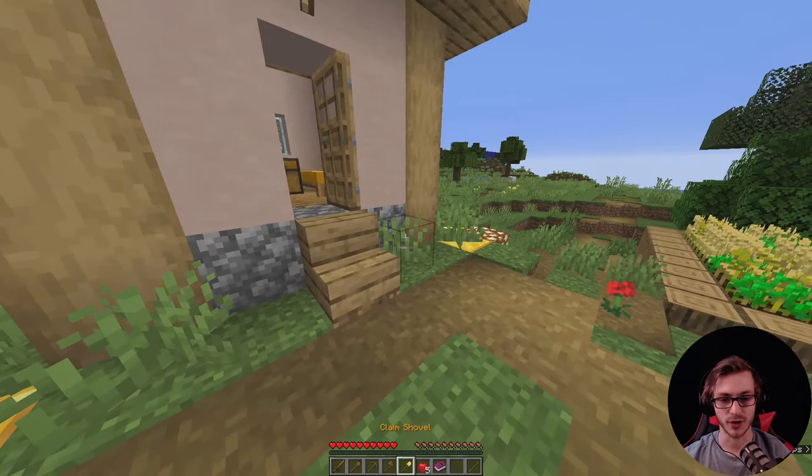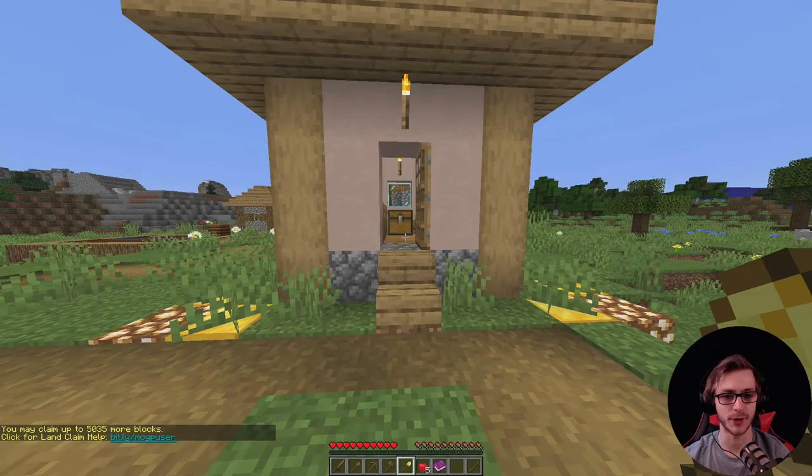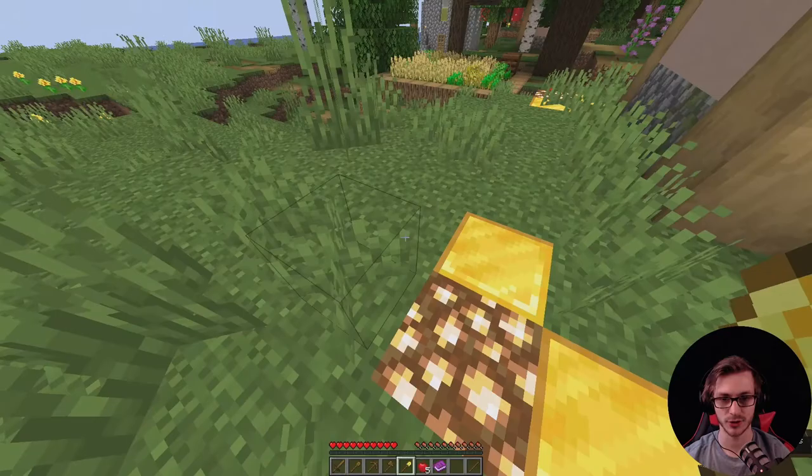You just place down a chest and then expand from there. Or you can choose a golden shovel, which is also given to most people on servers that have this plugin. Using that golden shovel, instead of placing down a chest, you would just click two corners.